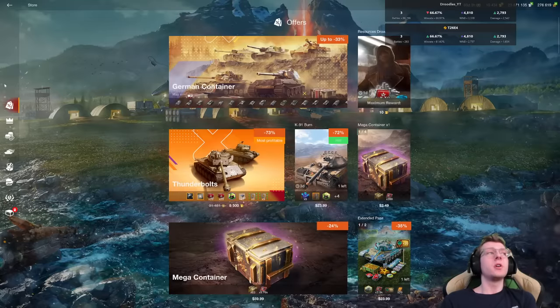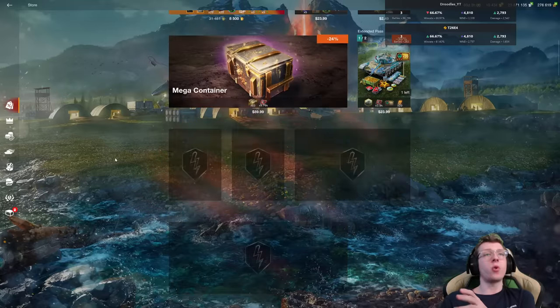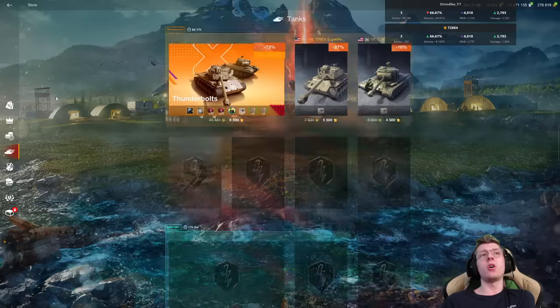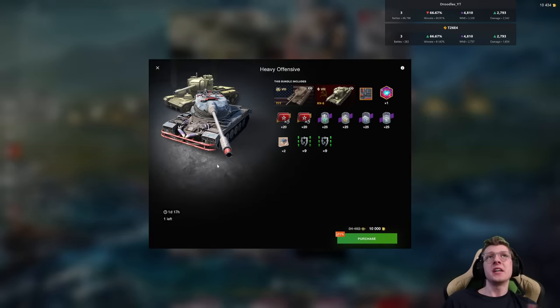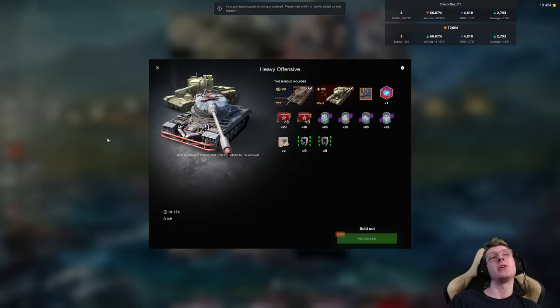If we make our way over to our store bundles and scroll down, you will see there's a bundle called Heavy Offensive that is currently on sale. It gives the T-77 and the KV-5 — the T-77 gets the legendary camo, both vehicles are fully equipped, it gives a ton of boosters, times 5 boosters, and garage slots. Yeah, I am buying that bundle.